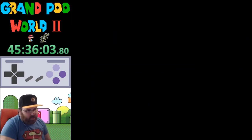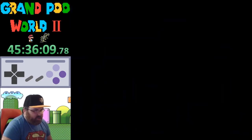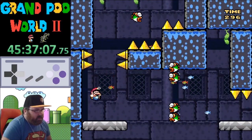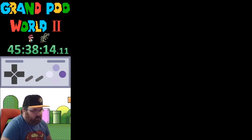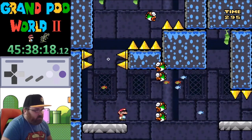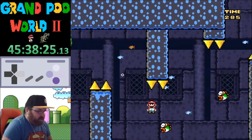Oh my god. How do I get through there? Because I can't spin jump off that bullet, so... I just need to squeeze through that, I guess. That's going to be my next place to figure out. Okay, it looks like the very end, actually.